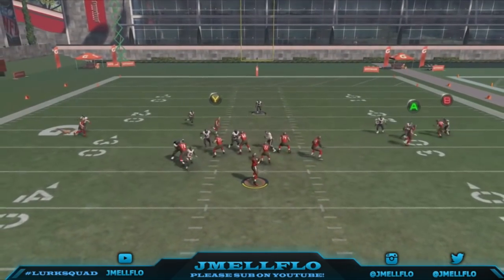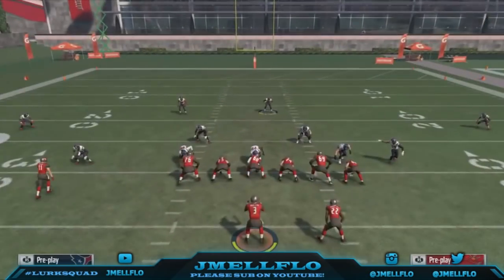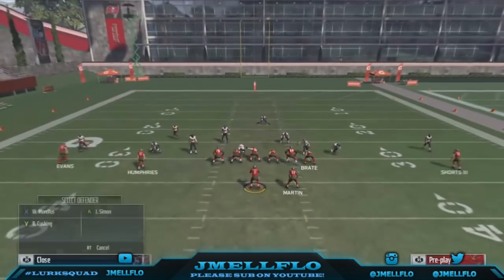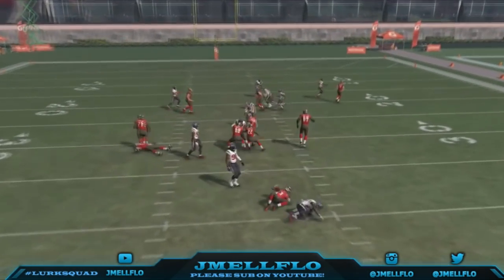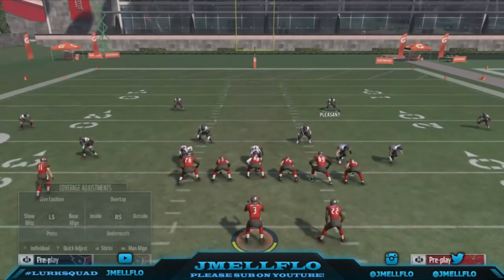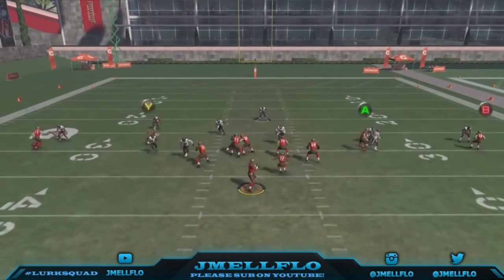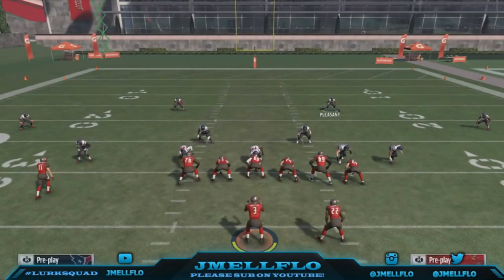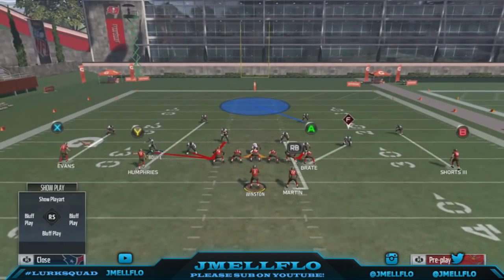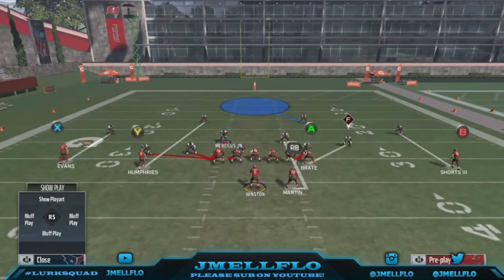With the running back blocking, the blitz comes screaming through and there's nothing they can do. I like to mix this in with my scheme because I run a lot of zones — so when I do send this blitz, they won't expect it. It catches them off guard. It's a really good blitz especially in Ultimate Team if you've got good corners. Look how fast it is to set up. The only thing you've got to worry about is getting beat on the press, but besides that the world is yours.